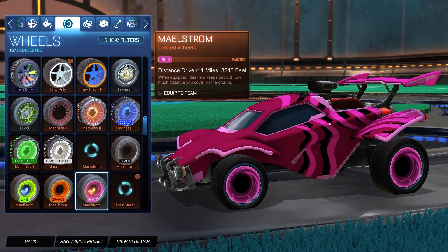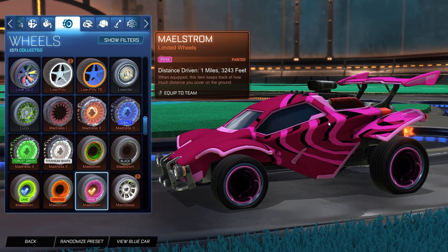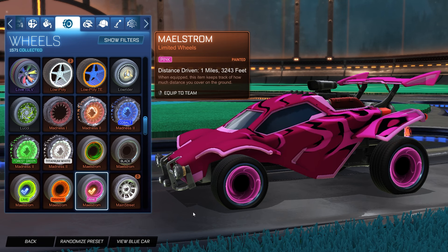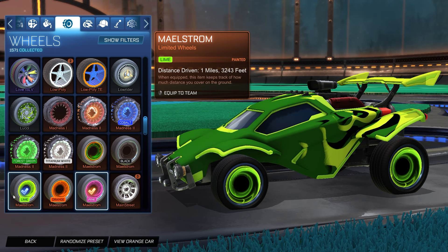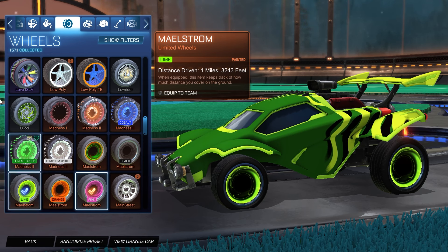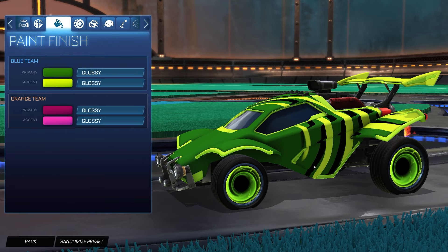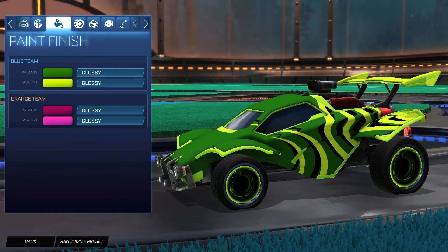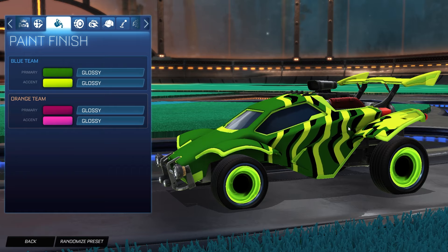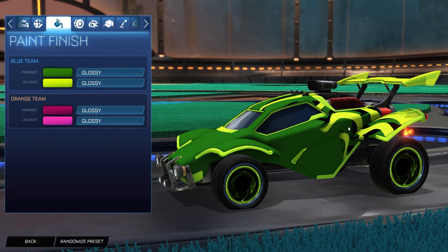For the wheels, it is a not very often used wheel, but I think it's really good with this design — the Maelstrom wheels painted pink for the orange side, and the Maelstrom painted lime for the blue side. I feel like these wheels aren't used enough and I think this is just so clean of a design. We have that beautiful forest green with the accent as lime, and we kind of just let the design take care of itself. The movement matches so well — it's just such a clean and basic design.